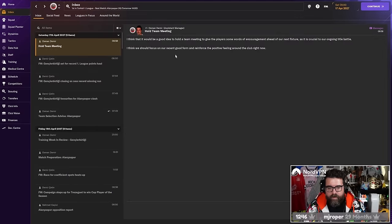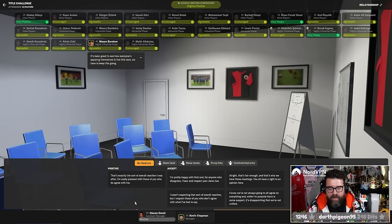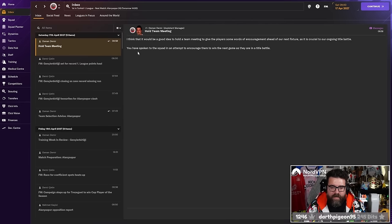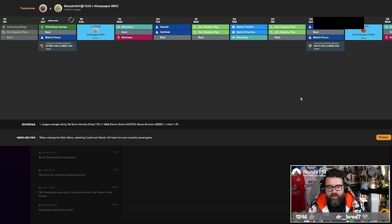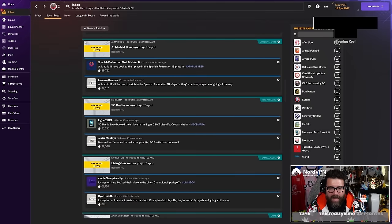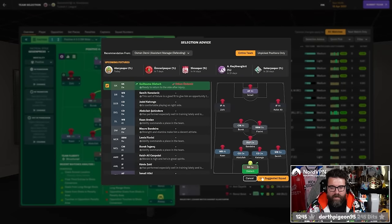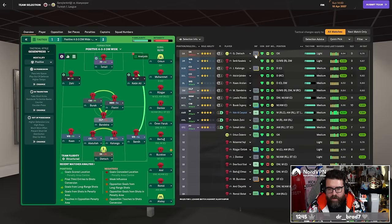The same applies to pre-season team meetings and all that kind of stuff — the game will tell you what the right answer is, so do the right answer because everything else is wrong and will have a negative impact. This interaction thing — they should just bin it off, because it's literally a case of reading that line and working out which box is the correct one to tick. There's no freedom of thought. You have to just do what the game tells you to do, so it may as well not be there. If you just do the one it tells you to do, you get it right every time — 100% of the time.